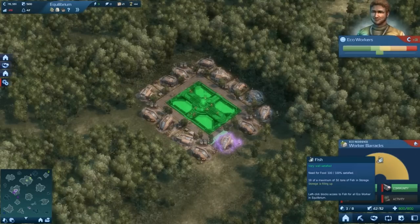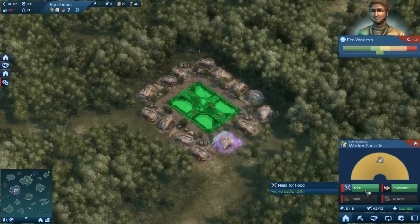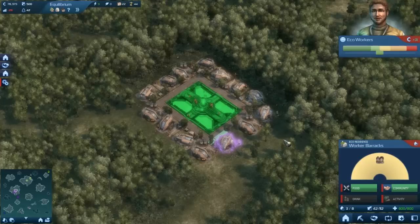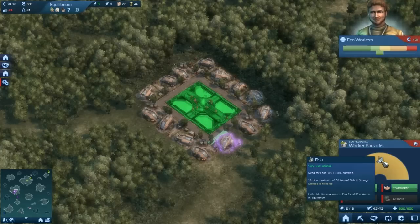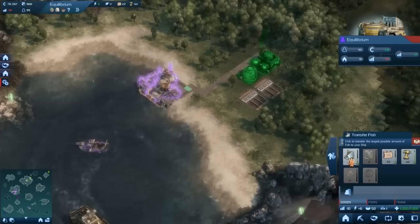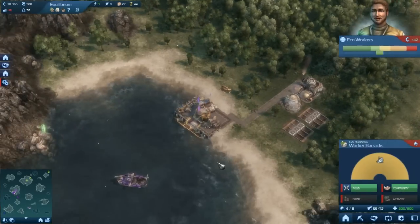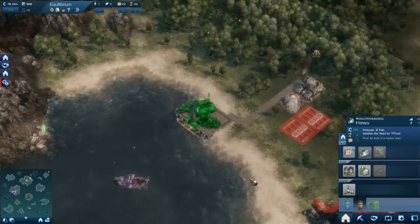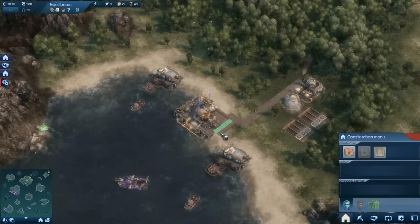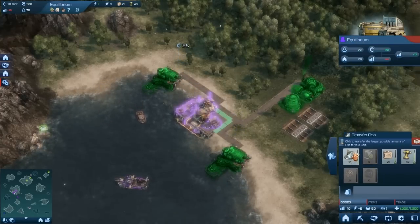Workers have needs. They need food, community, drink, and activity. Drink and activity are greyed out because you haven't unlocked them yet - the only two we've got unlocked are food and community. Community means being connected to a city centre; if I remove that, community is gone and they're very unhappy and move out. Food at level one is fish. Fish gets used up over time based on the level of your population. So right now I've got 19 fish - over time that will decrease, but with not many residents it will decrease very slowly. Next we want fisheries.